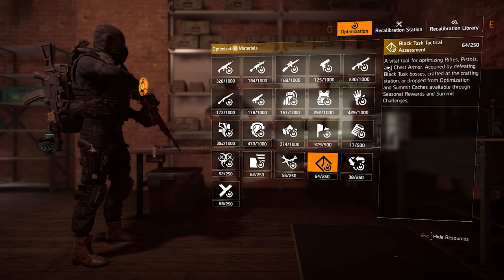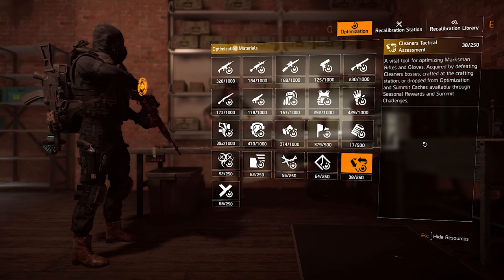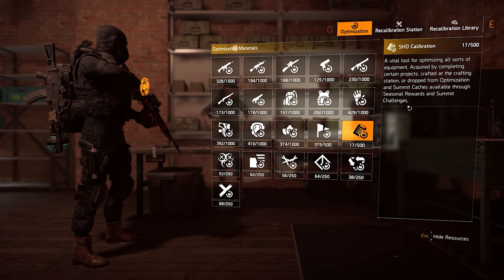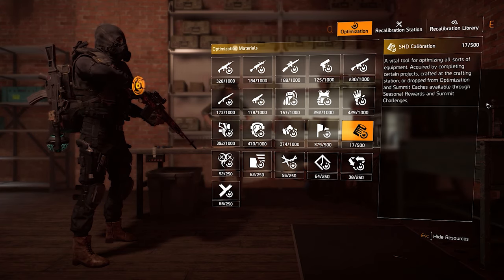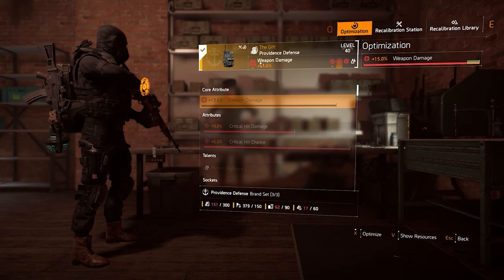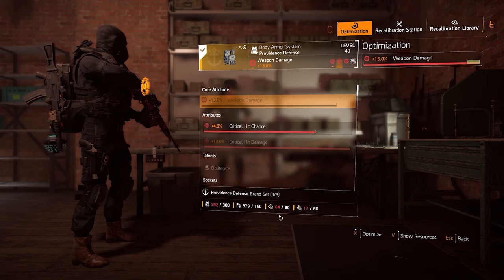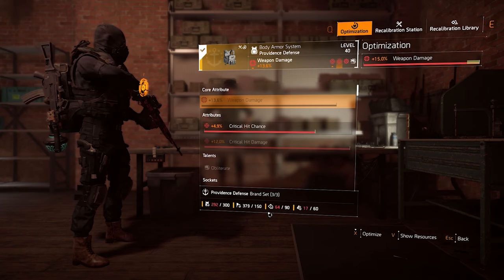The last and hardest resource to get is SHD Calibrations. You get those from certain projects, from your SHD Watch scavenging section, through some caches, and by crafting them at the crafting bench. At the moment they're expensive, so it's not easy to get them. You can get all these resources by crafting them, but since they're all expensive right now, I'd suggest keeping your materials to craft only SHD Calibrations.